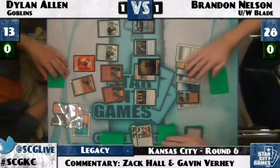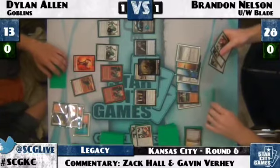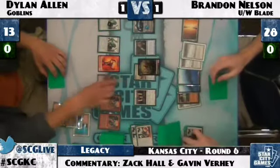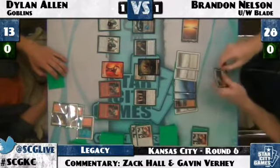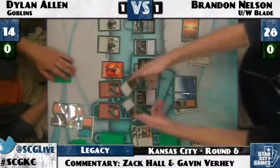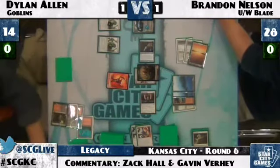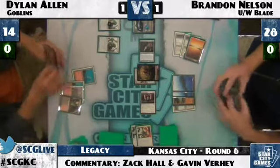Brandon will ask for the concession but probably won't get it in round six. I think Dylan Allen is going to force this draw. Brandon taps four and plays Jace. They don't have enough turns left to finish. Brandon had a commanding position but the game goes to a draw. With the time ticking down, Dylan Allen's reasoning is that if the match goes to time, Brandon Nelson would be winning, so there's no chance to concede — these guys are late in this tournament.